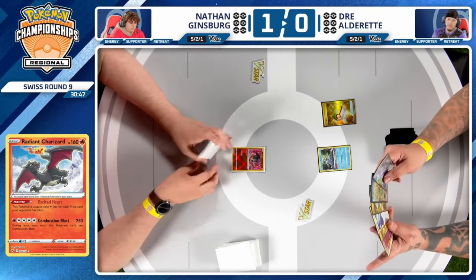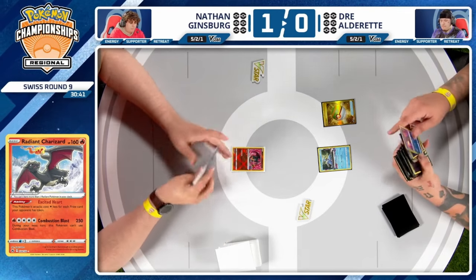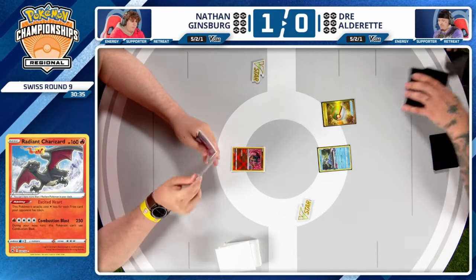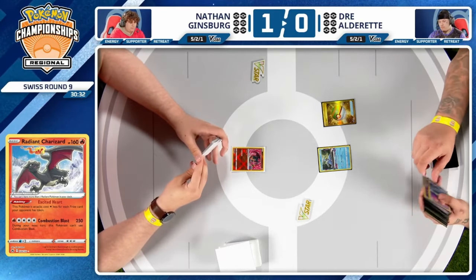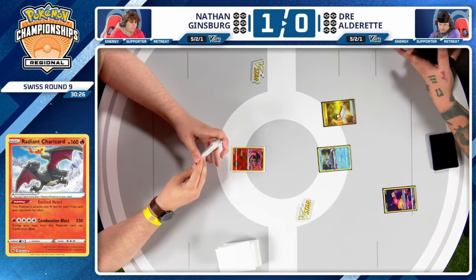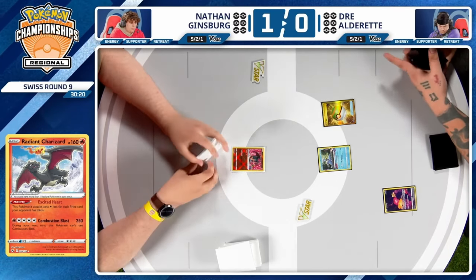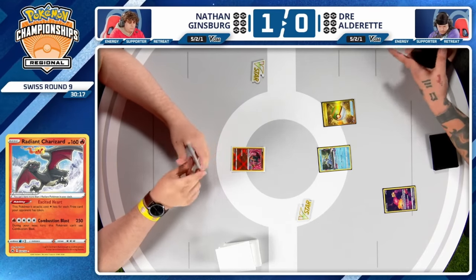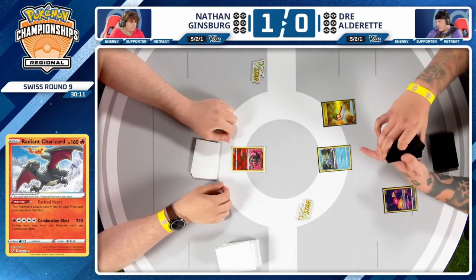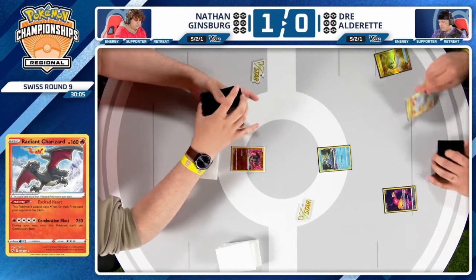Wondering if Dre chooses to put Spiritomb down — he already has a Colress in hand, and his opponent started with a potentially less-than-ideal Pokémon. Setting up Pidgeot out of the blue isn't easy; they'll probably need extra cards. I'd really like to see Spiritomb get immediately benched as a way to slow yourself down this one turn but slow your opponent down for the rest of the game. With Colress in hand you can wait to put one card in the Lost Zone — and you also shut off Lumineon's Luminous Sign. It feels like such a good trade-off.